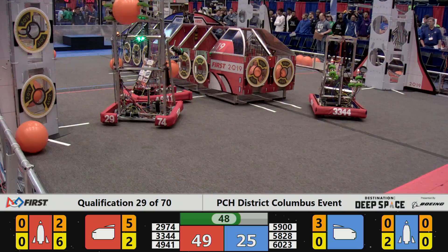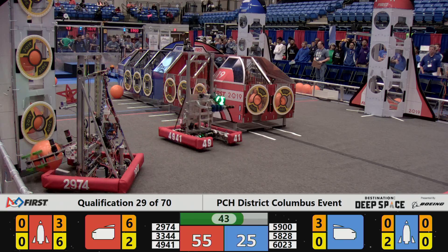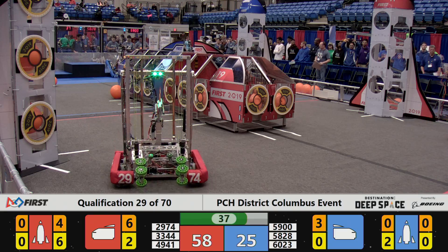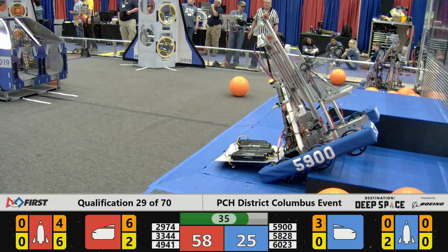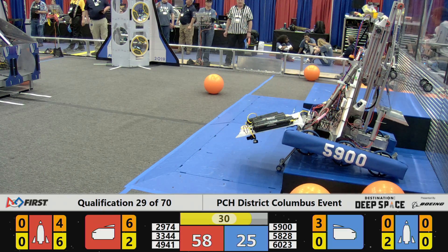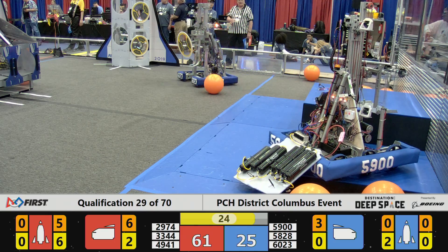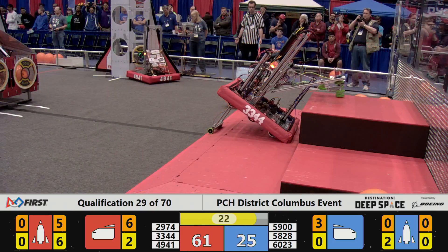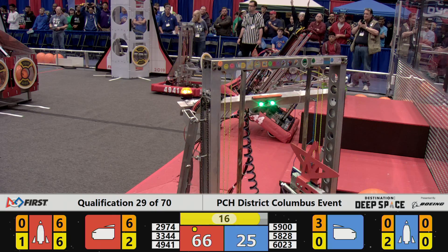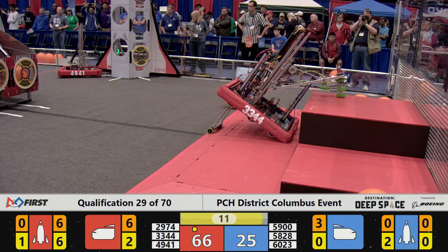33-44 dancing around with the Mongooses — the Dragons and the Mongooses having a battle out there on the field. 49-41 with a cargo pod, Walton Robotics loading up the cargo ships and the Red Alliance rocket. I have a score of 55 to 25 with T-minus 37 seconds left to go. The Walton team continues, 49-41 with a hatch panel, placing it on the Red Alliance rocket.